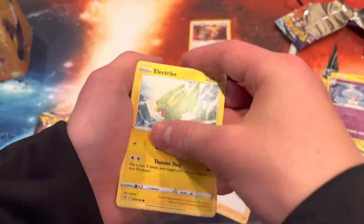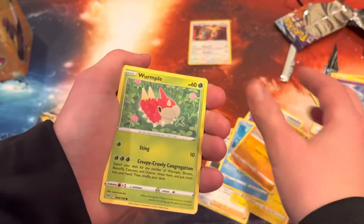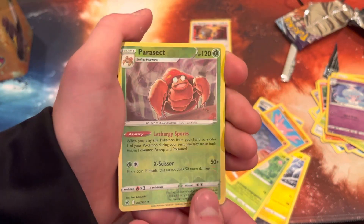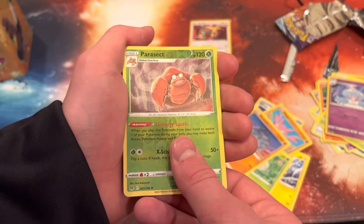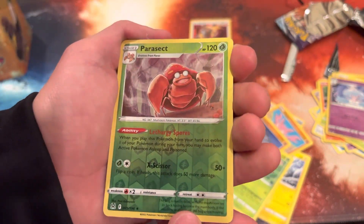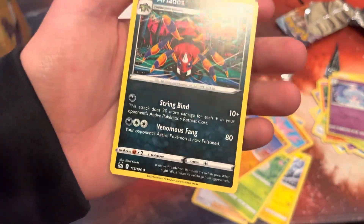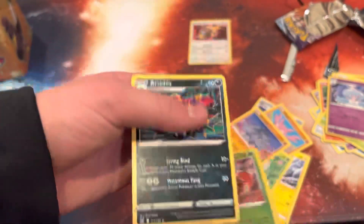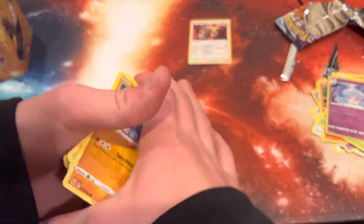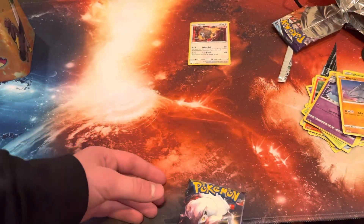Trainer Torquil, trainer electric love disc or whatever you are. Let me just go through these. We got the reverse holo Paras — all I know is that's a crab with a mushroom on top of it. And for the rare we have a non-holo. These names — what are these names? That wasn't great, that wasn't great.